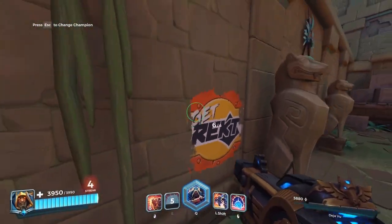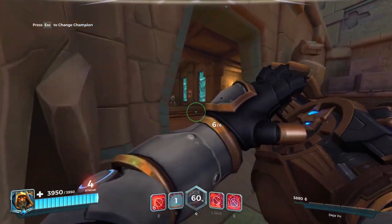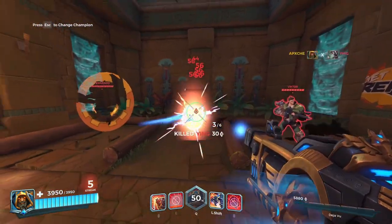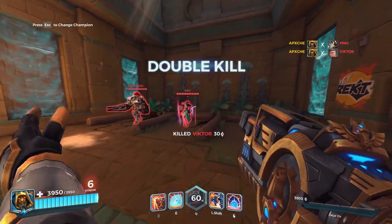Now let's talk about ult usage. Nine times out of ten your ult should look like this: pop your ult, walk in, freeze one thing, and start fighting the rest. The ult freezing one thing is usually enough — you don't need to force out more than one freeze.